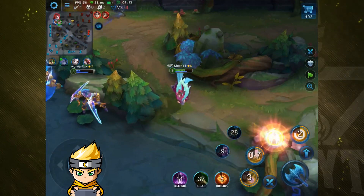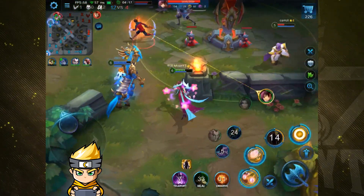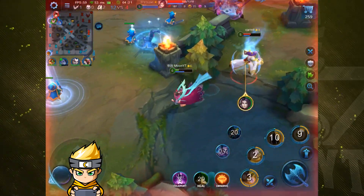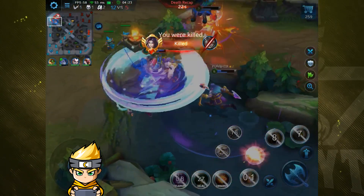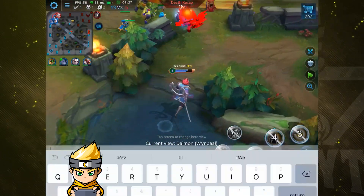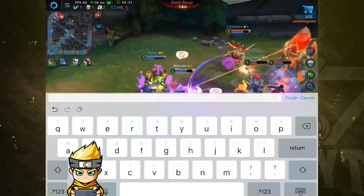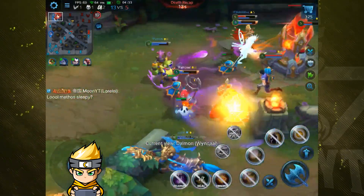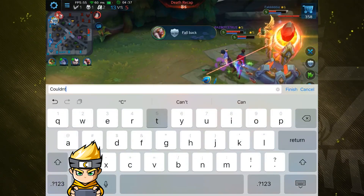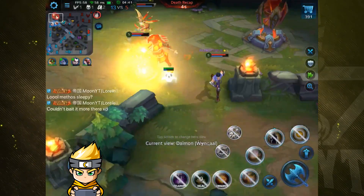He really likes to pop that clone and it deals so much damage. Mythos is baiting this — but Mythos went to the wrong side of the wall, dude. Oh my god. Did you see that on the map? You can probably rewind it real quick. He actually crossed the wall on the other side and had to wait to cross back. I couldn't bait that any more. Yikes.